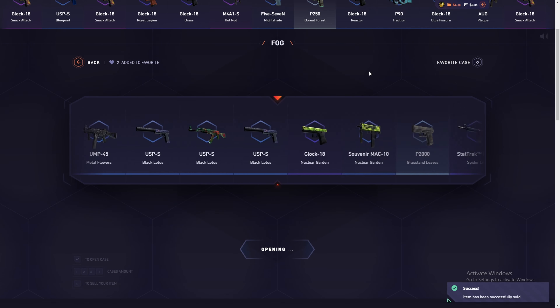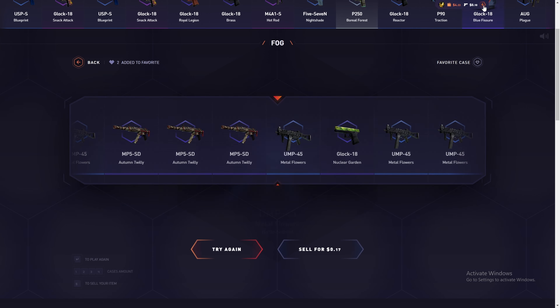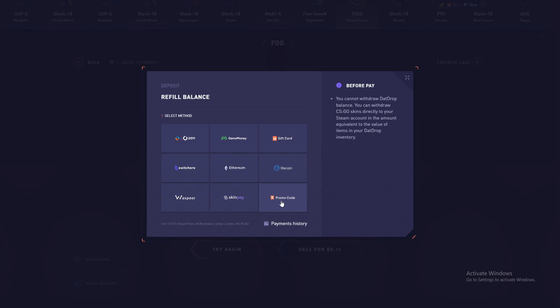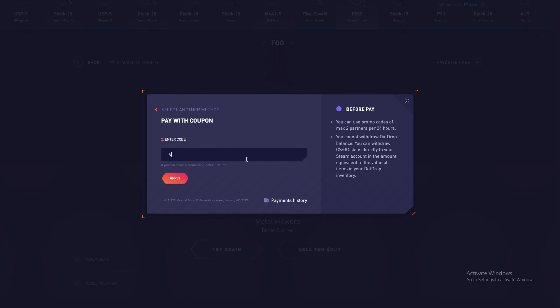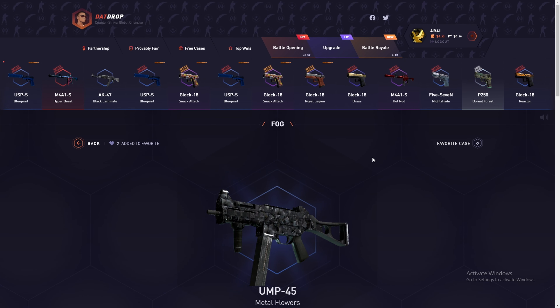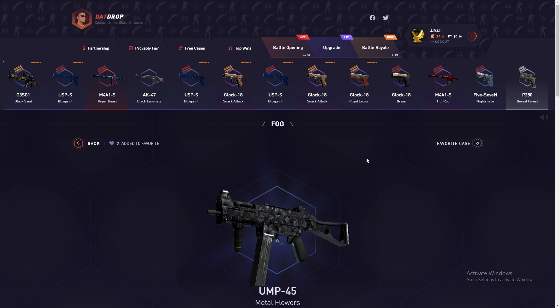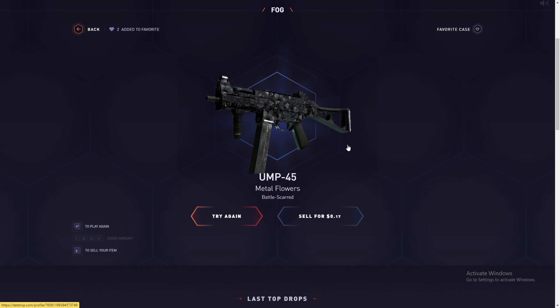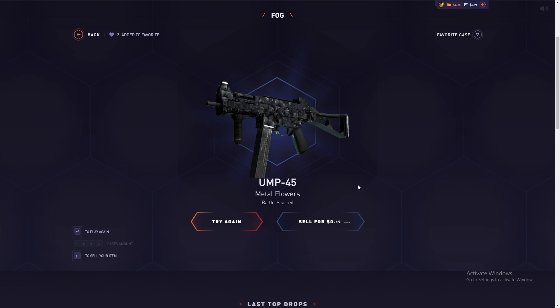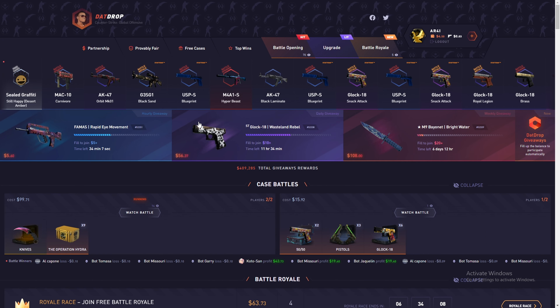If you want to deposit, guys, just use my promo code — it's Archie, AR4I. Press the plus button, there is a promo code section, and write AR4I. It's very easy — you get a 5% deposit bonus on any amount. If you put $1000, you'll get $1050. Thank you very much for watching this video. Don't forget to subscribe and like to keep these videos going. See you next time!